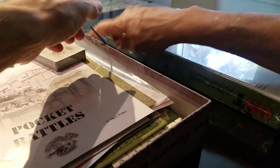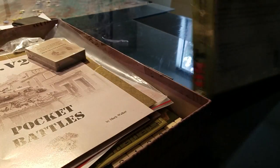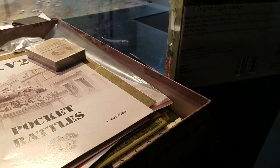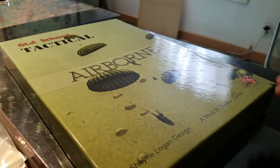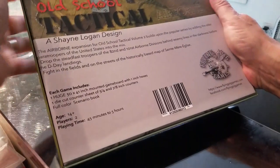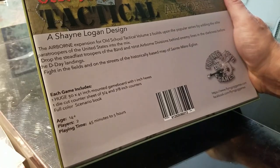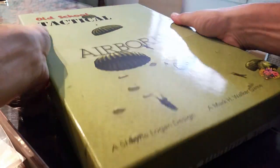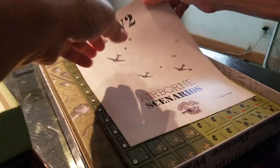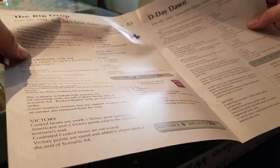Let's see what this airborne expansion has for us - usually I take the shrink off before I do these, and this is why - they can be challenging. Airborne module: on the back it says it's an expansion that builds on Volume Two. Another 30 by 41 map, a die, a sheet of counters, and a scenario booklet. The airborne scenarios you get are six in here, with various German forces fighting against the airborne.